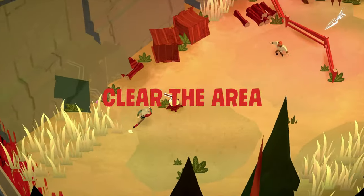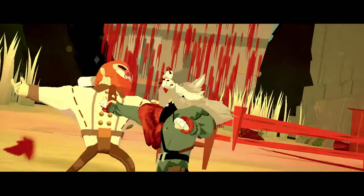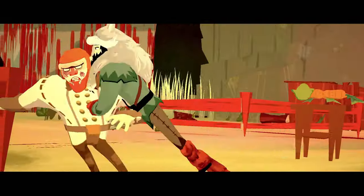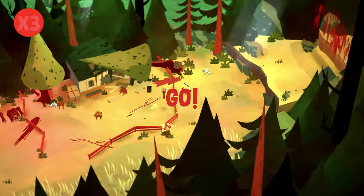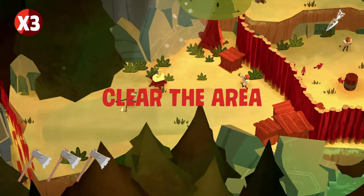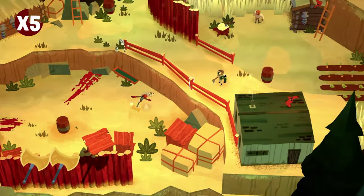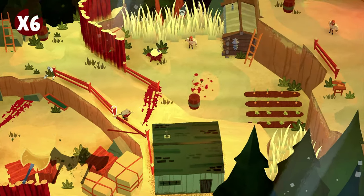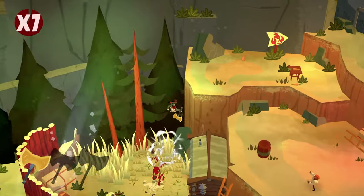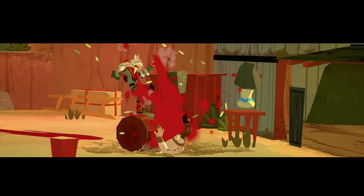Bloodroots is similar in style to Mr. Shifty and Ape Out where it's a top-down perspective and you have to kill all the enemies around you. But Bloodroots is actually very different. You play as Mr. Wolf who is betrayed by his own group, the Blood Beasts. Your goal is to find the person in the group who killed you and get revenge. To do this you track down each member of the Blood Beasts and slaughter your way through their army of men. The story might sound simple at first but it's actually very deep and plays a big part in the game.